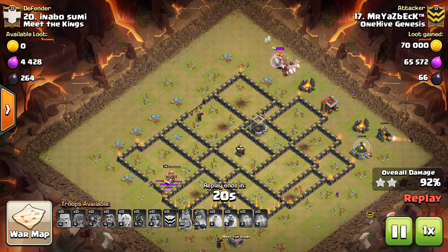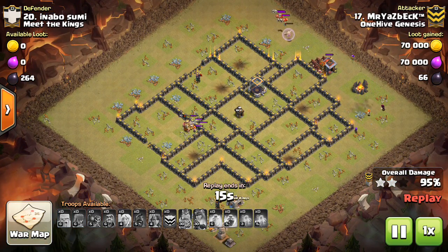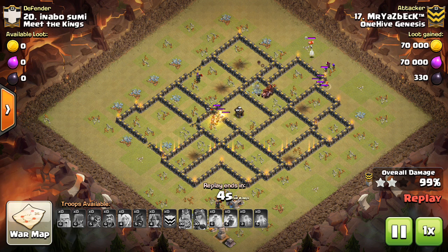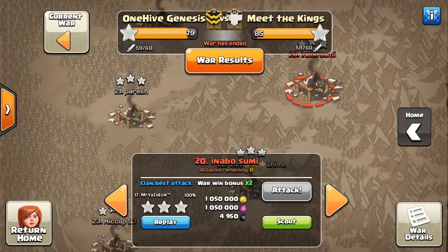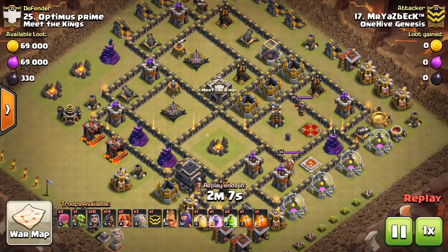Another thing Valks can do is trigger giant bombs, and that's probably the biggest thing I bring them for in my Town Hall 11 two-star attempts. As a Town Hall 10, you're always afraid your bowlers are going to hit a double giant bomb, and you try to have the golems trigger the giant bombs, but the golems are slow — sometimes they're moving at the same pace the bowlers are. So if you're unlucky, your bowlers will just get melted by a set of double giant bombs.